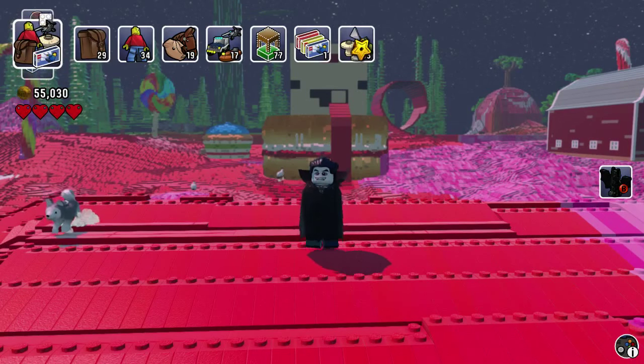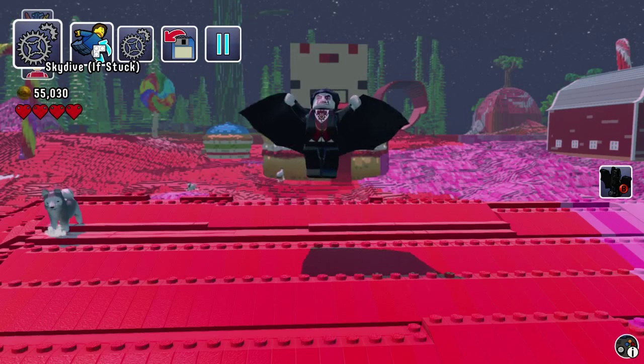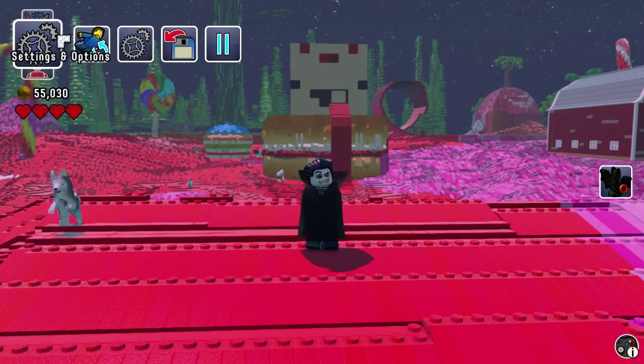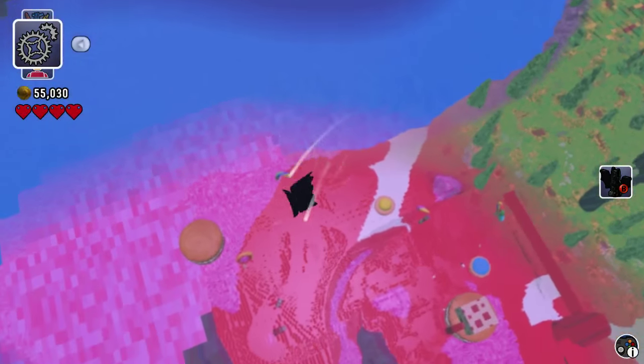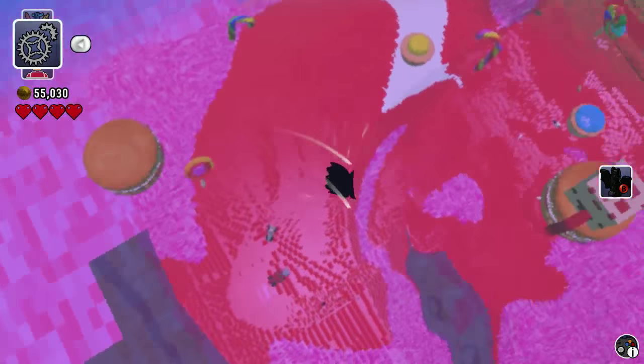Let me go ahead and prepare a skydive here. The trick is to go ahead and hit the Transform into Bat button, and then the Skydive button as soon as possible. And skydive! If you've done it right, the vampire will have disappeared, and all you have left is the cape!